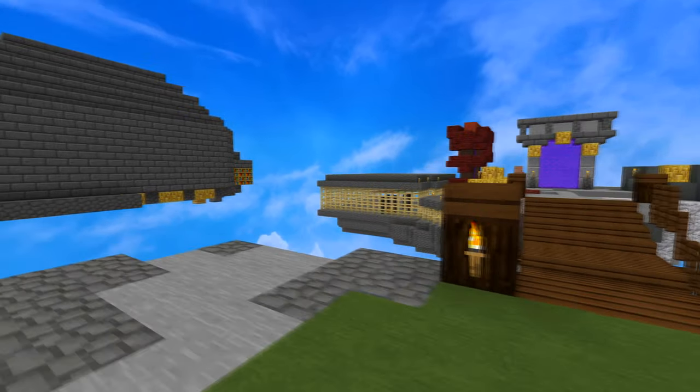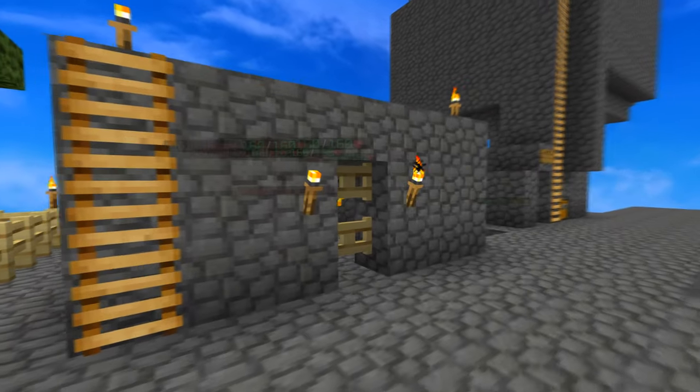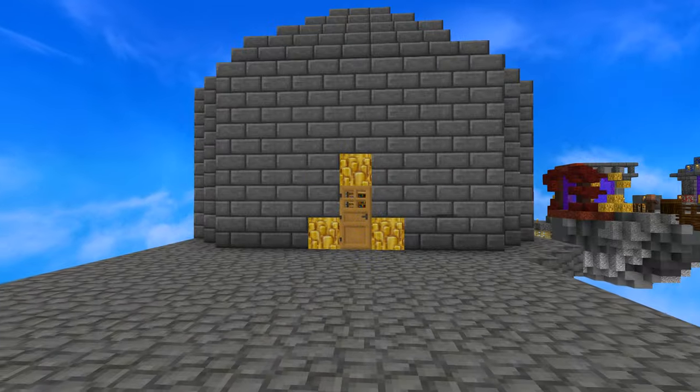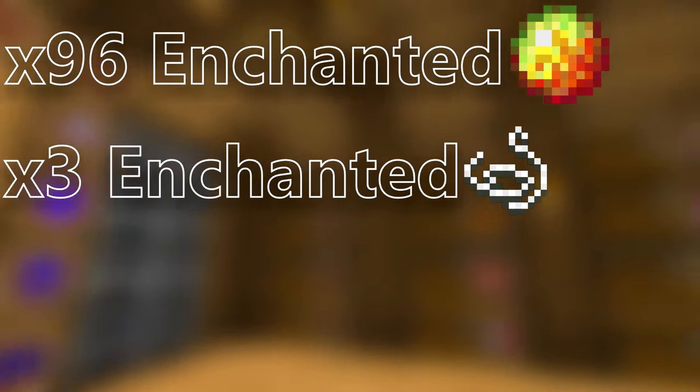Welcome back to another video. In this video I'm going to be showing you how to get the Magma Bow in Hypixel Skyblock. It is a very simple but long process, so it will take some time. For this item you will need 96 enchanted magma cream and 3 enchanted string.